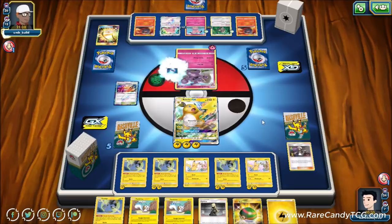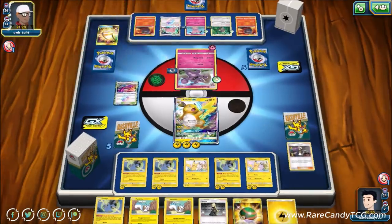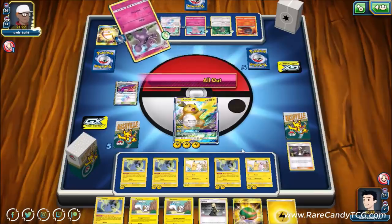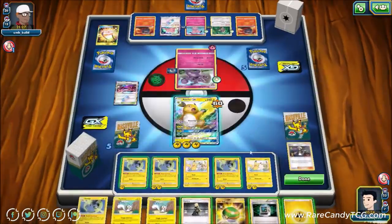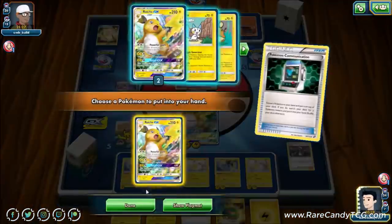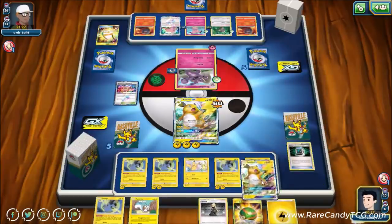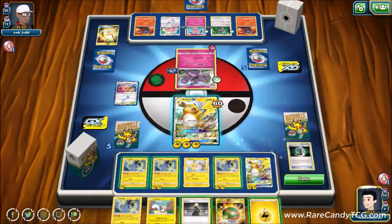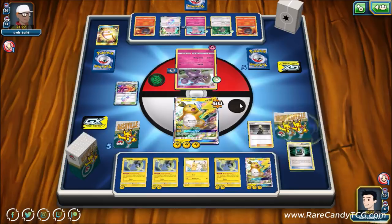We get Pokémon Communication, put Pachirisu back, grab another Raichu, and need to retreat because this Raichu is in one-shot range of a Granbull. We'll go for Cynthia. We have EXP Share — I'll put it on this Pikachu. Choice Band isn't great in this matchup, so EXP Share it is. We use Nuzzle Gathering to thin cards out of the deck so we don't top deck back into them.